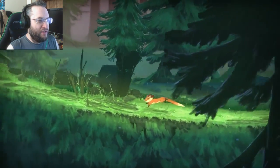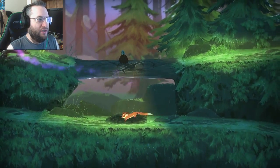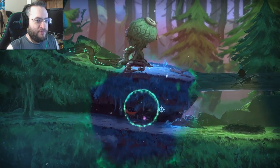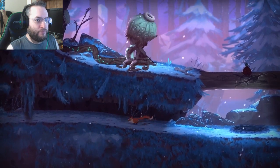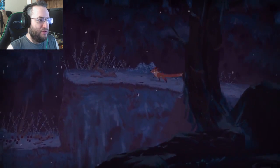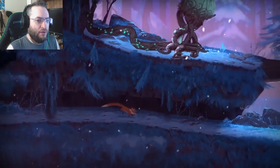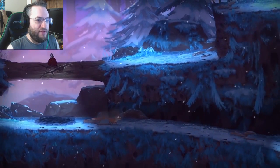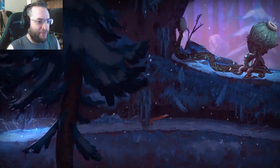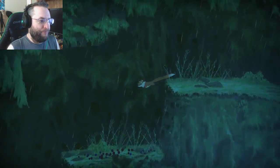Let's see — a lot of foreground blocking my view. Okay, here's where we're going to have to do the combination. First, we're going to freeze. I need to get over there somehow. Looks like a dead end. Oh, maybe this is the way out, because I can't hit the button from here. Alright, let's switch over to spring.